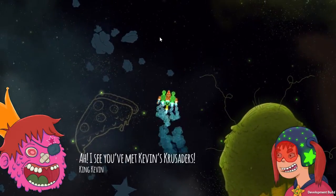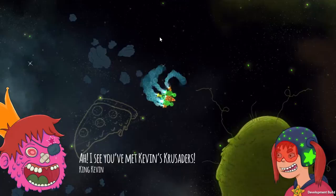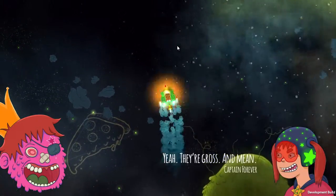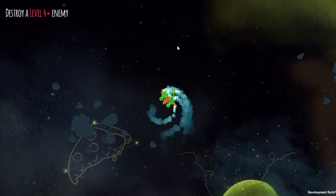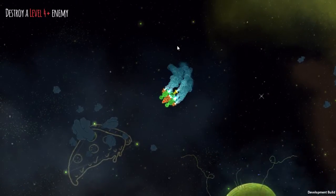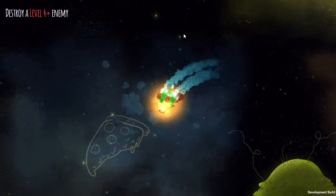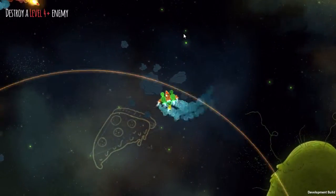I see you've met Kevin. Kevin's Crusaders - so they're like enemy captains that we're facing. There's a ship over this way. I probably should have taken a laser because this thing has a high probability of hitting ourselves.